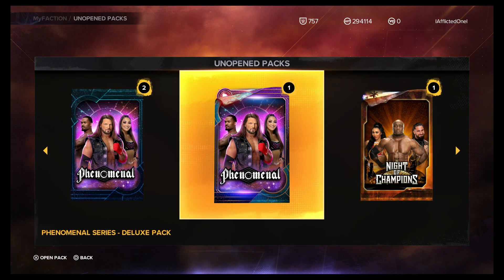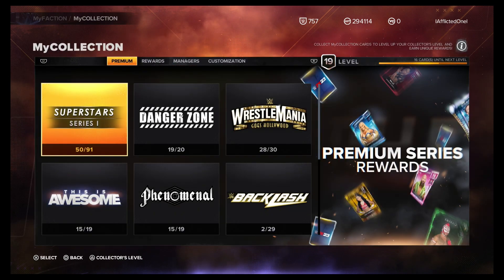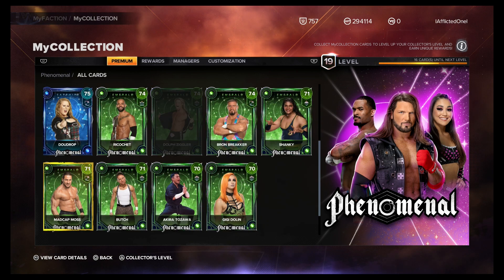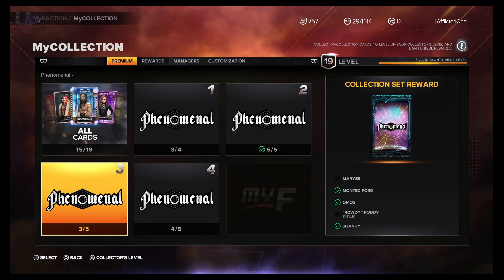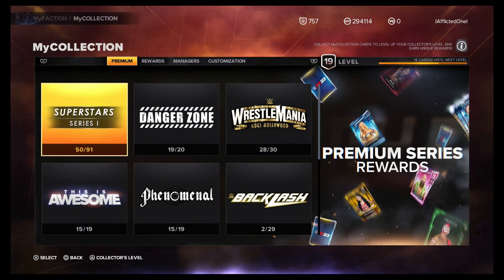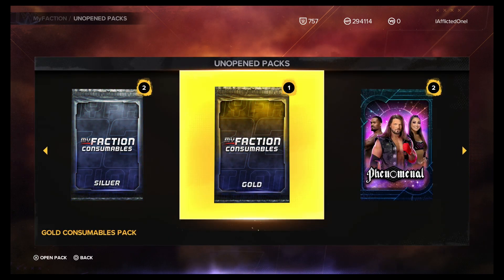Next up is Phenomenal — we've got two basics and a deluxe. We need four cards: two rubies, a sapphire, and an emerald. The Sheamus would be nice, and I'd definitely take those two for the cosmetic pack. Do I expect to get either one? Not really, but we'll open them and see what we get.